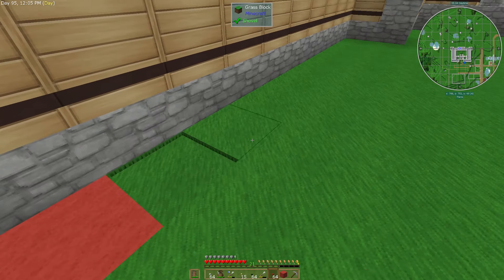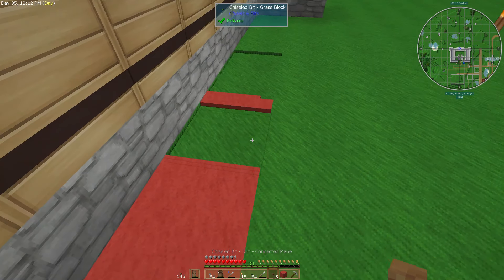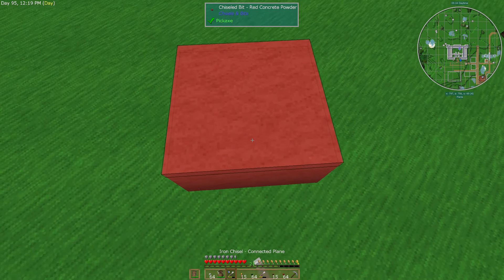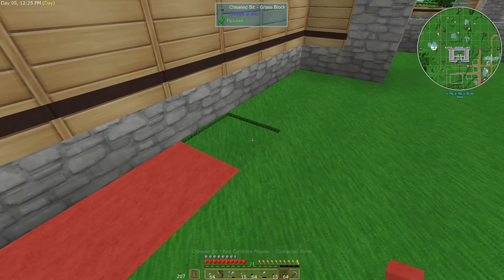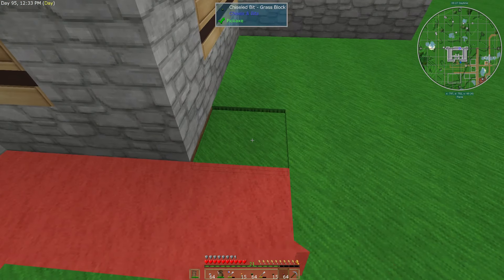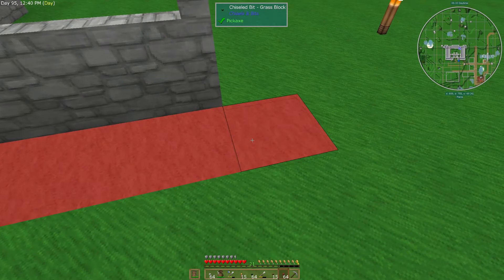Alright, so we're going to have power — we'll be able to have a bit of electricity. In the meantime, I am going to be doing more of this, but it looks like we're running out of concrete powder, unfortunately. We'll see how far we can get with this, and then we're going to continue to actually get the edges done properly instead of just filling them in with red concrete powder.